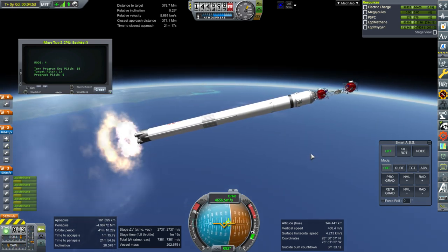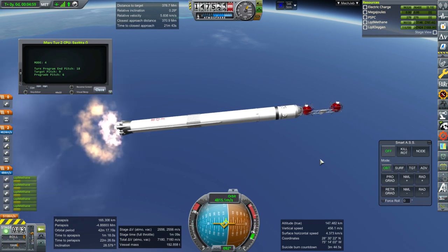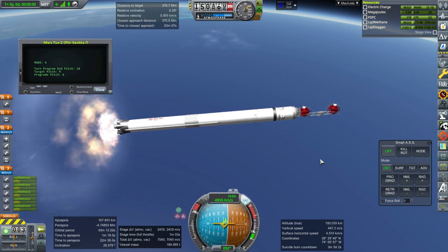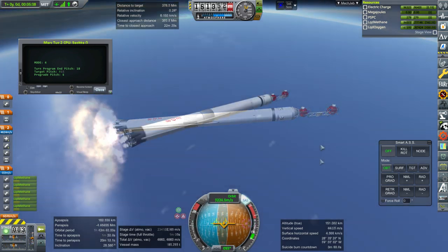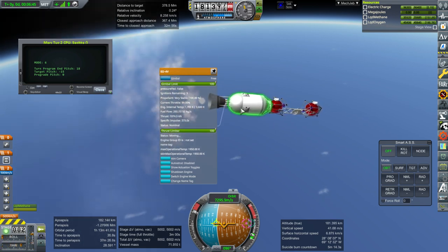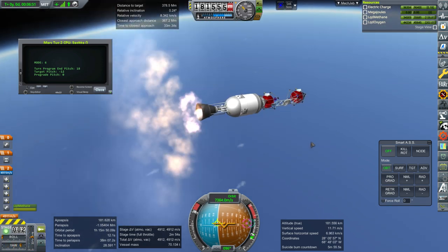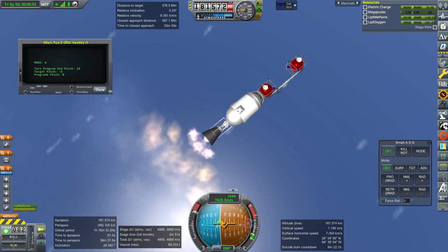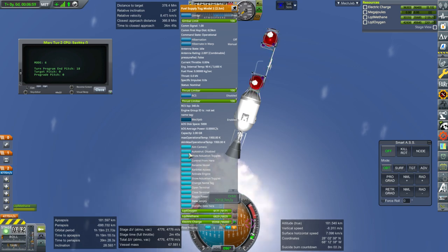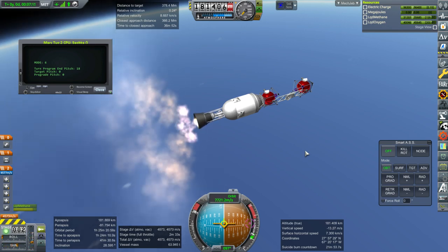It'll have to use its own fuel to capture around Mars — we're expecting that to require about 1,000 meters per second and it should have that. Core stage is done, separation, and we've got good nozzle extension and the right specific impulse. It's still twitching all over the place — I don't know why — but it's under control at least and we'll definitely have enough delta-V to get us to Mars.